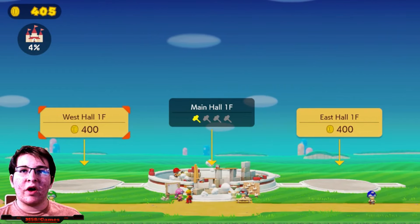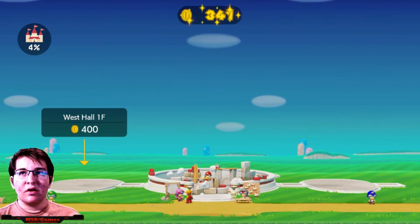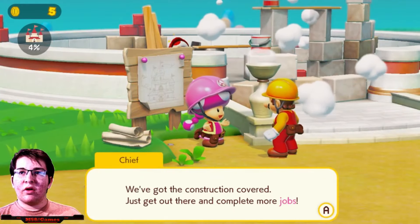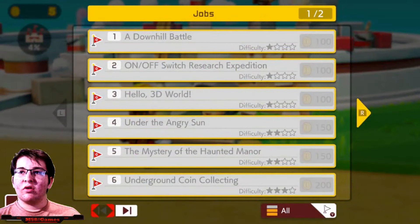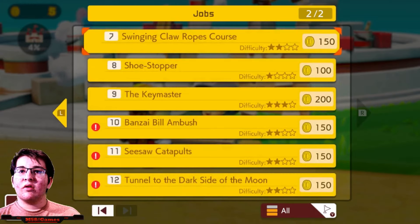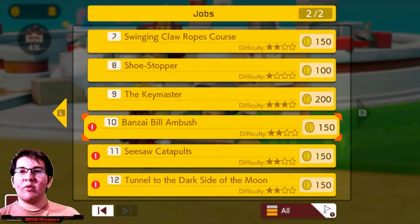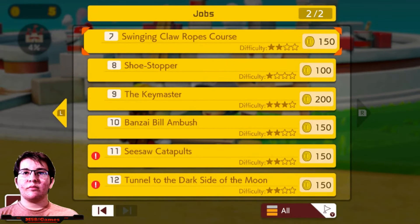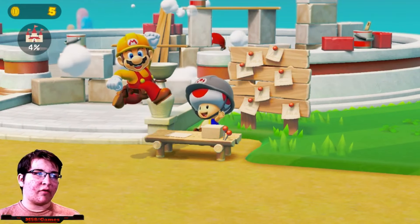We're gonna start building the west half now. This story mode is very good, guys. I'm sure we'll get 400 coins. Three new jobs this episode - let's see which ones these are. Okay, I guess what we could do is do the ones - you know what, let's do this level.